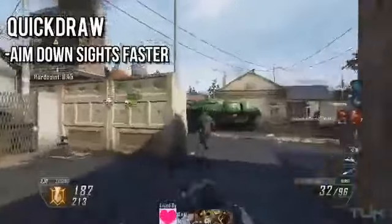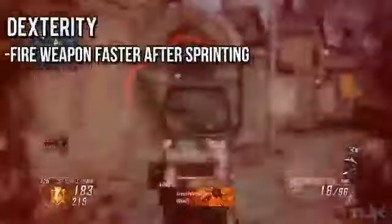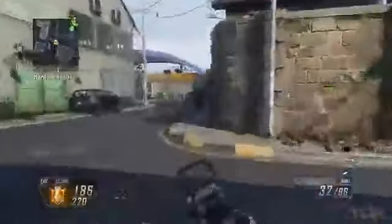We all know how important that is in a fast-paced shooter like Call of Duty. To summarize: Quick Draw is used to only aim down your sights faster, and alone it barely affects the time to aim in after sprinting. Dexterity, as far as I can see, is used to fire your weapon faster when sprinting, and contrary to what it says in the description, does not affect the time to aim in after sprinting. When you pair Dexterity and Quick Draw together, you do see a fairly big difference in ADS time after sprinting, but not as much when using them separately.